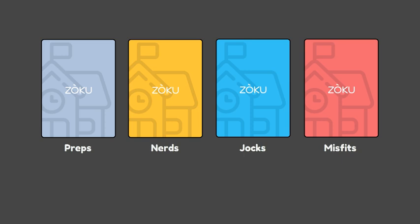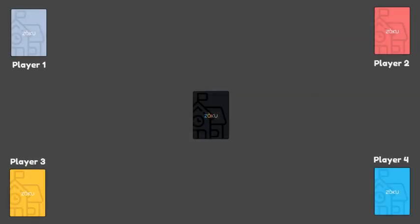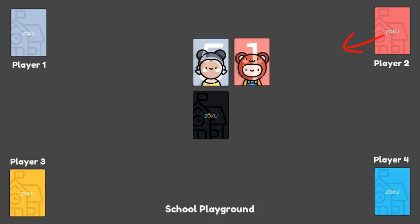Next, give one stack to each player, who is to keep it face down in front of him or her on the playing surface. After that, players take turns drawing one card at a time from the tops of their individual decks and playing them onto the playing surface — the school playground — in a grid formation, thus creating an ever-growing set of connected cards.